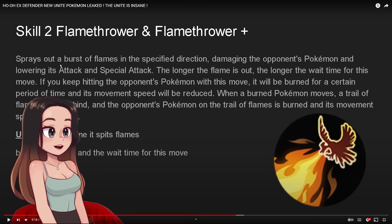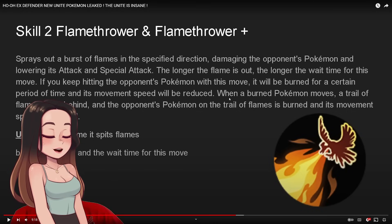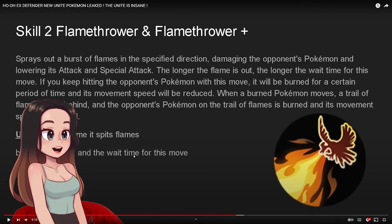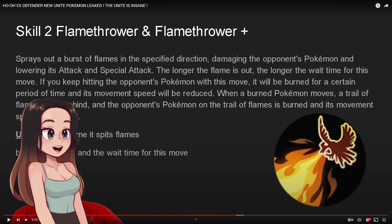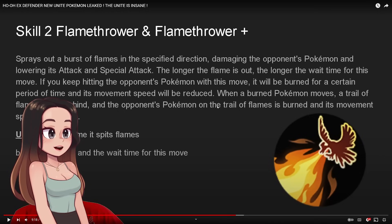Next we have Flamethrower and Flamethrower Plus. It sprays out a burst of flames in the specified direction, damaging the opponent's Pokemon and lowering their attack and special attack. The longer the flame is out, the longer the cooldown for this move. If you keep hitting the opponent's Pokemon with this move, it will be burned for a certain period of time and its movement speed will be reduced. When a burned Pokemon moves, a trail of flames is left behind, burning and slowing other opponent's Pokemon on that trail. It's really nice having all those debuffs on one move.